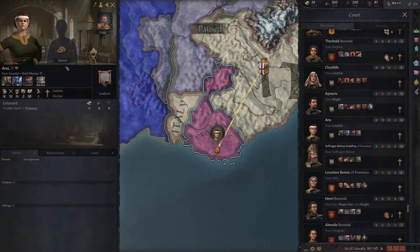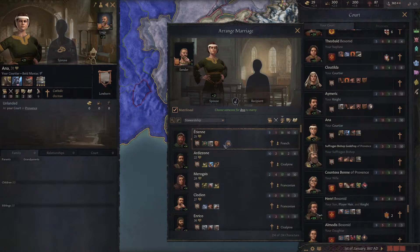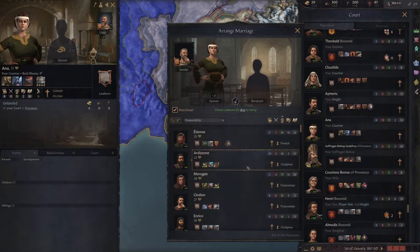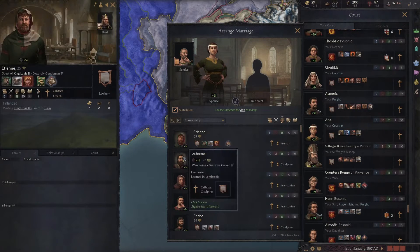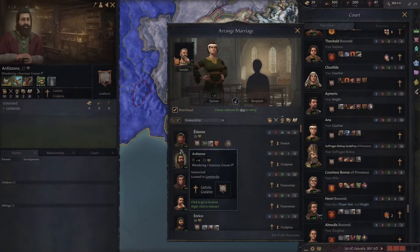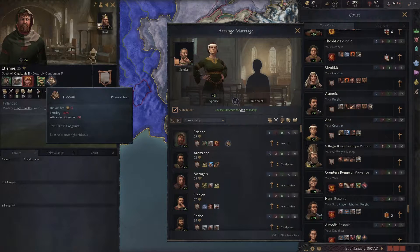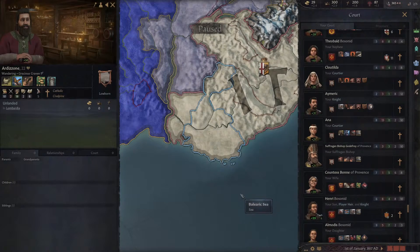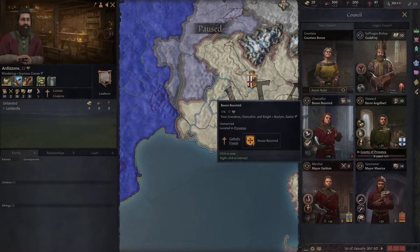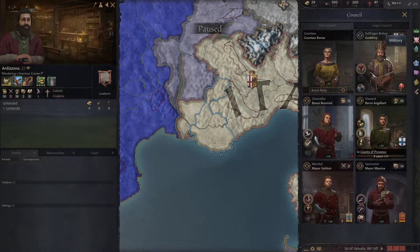That's a sneaky little tip: how you get a better council. You take adult women in your court and marry them off to people who might have better skills. This guy's ugly, but that doesn't matter because these are two lowborn people — their children won't be particularly relevant to us. We can also go look for a guy with high stewardship: an 18 steward. So we'll have an 18 marshal and an 18 steward. That is going to radically increase our council strength. They're going to be better at developing the country, organizing levies, and raising taxes.